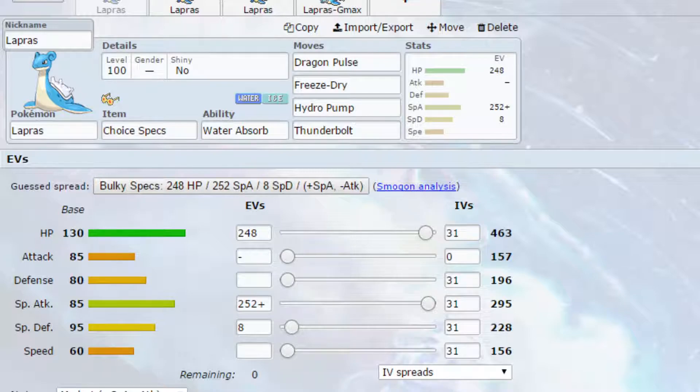Move-wise we've got Dragon Pulse, which is a powerful Dragon-type attack that hits a variety of different Pokemon for neutral damage. We've got Freeze Dry, which is super effective against Water-types. We've got Hydro Pump, which is a powerful Water-type move boosted by STAB — as is the Freeze Dry as well. And then Thunderbolt is a coverage move that will hit almost anything for neutral damage.